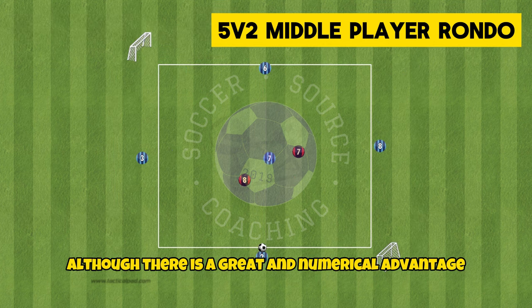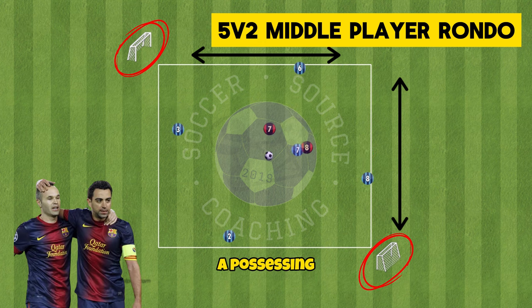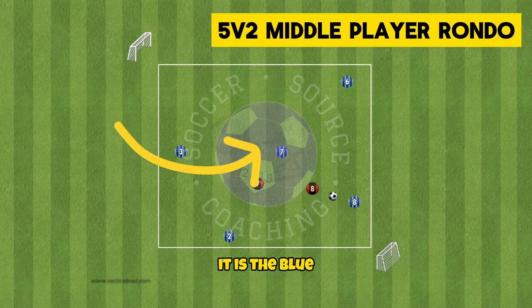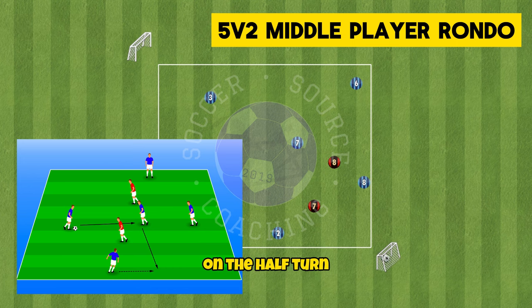Although there is a greater numerical advantage this 5v2 rondo is a great way to challenge your teams. For this you'll need a 10x10 yard area with two goals, a possessing team of five and two defenders. One possessing player will act as a central midfielder. The purpose of this possession drill is to help central midfielders find space to receive the ball between defenders and look to play on the half turn.